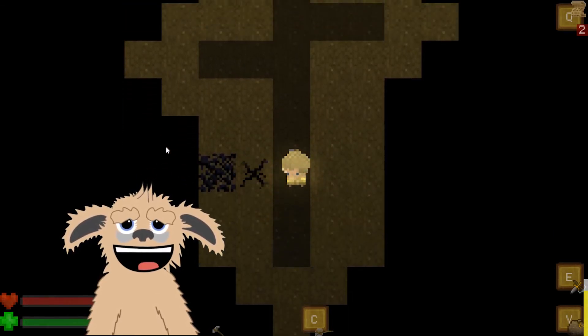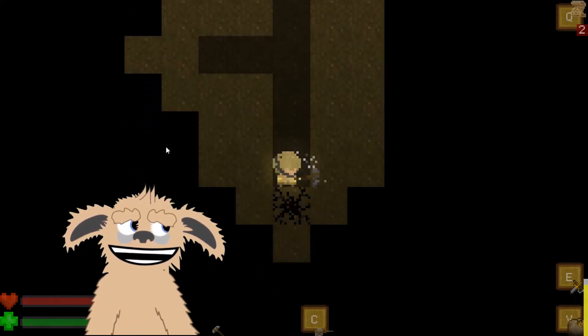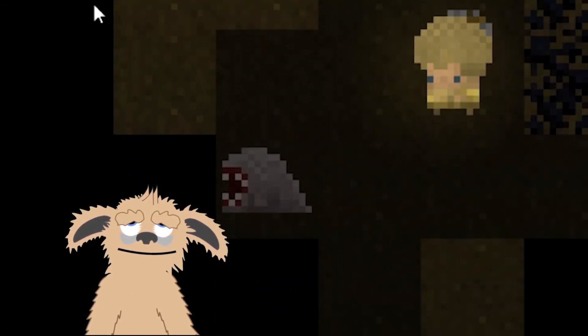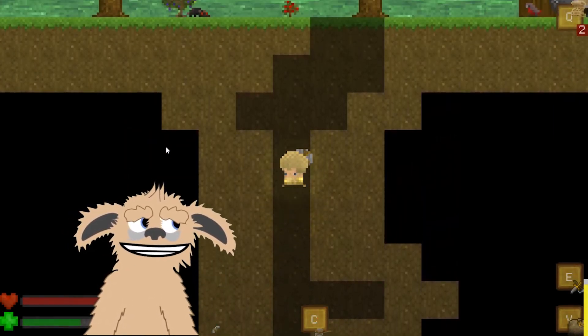On the left side you can see my health and that little green bar is my stamina. As we move and carry stuff, stamina goes down quicker and quicker. Oh my gosh, I don't know what those are but they look bad — I'm going to go up here, I don't think I'm ready for that just yet.